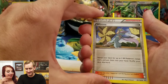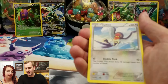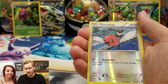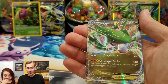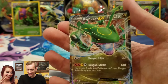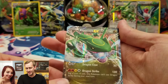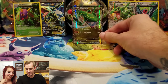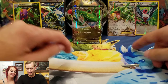Alright, this is our last pack. We got Winona, Rayquaza, Bagon, Electrike, Taillow, Exeggcute, Hawlucha, Fletchling — and boom! What? That's crazy, they're so funny! So we pulled three Rayquaza EXs. I mean, that's pretty sweet. Look at that — we got a full art and then these two different alternate arts. That's funny, nice!